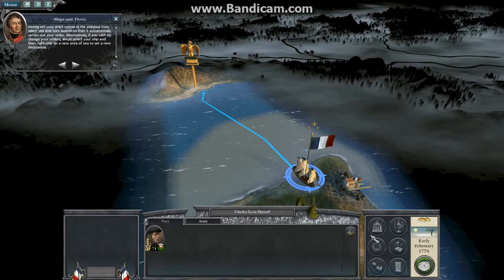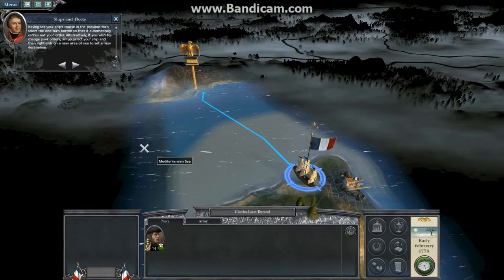Alternatively, if you wish to change your orders, simply select your ship and then right-click on the new area of sea to set a new destination.